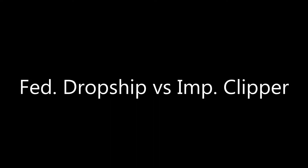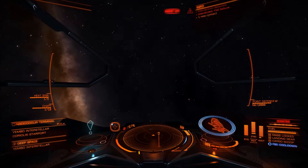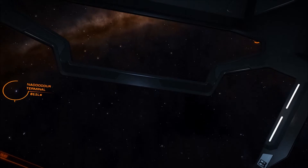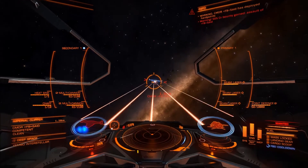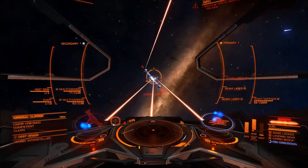We're going to be looking at the Federal Dropship versus an Imperial Clipper. I'm flying the Federal Dropship here, and I get interdicted by an Imperial Clipper — another PvP target. I'm in the Yambo system, one of the sites of a community goal, so there's a lot of PvP going on there, a lot of commanders, griefers and non-griefers. I'd gotten about a 90,000 credit bounty on my head, and this player decides to pull me out.